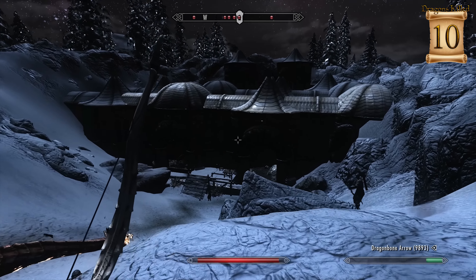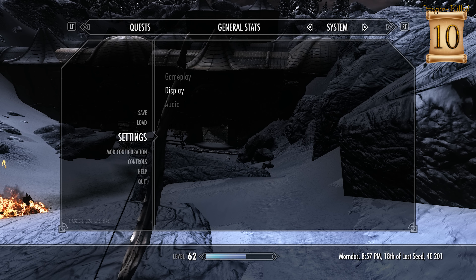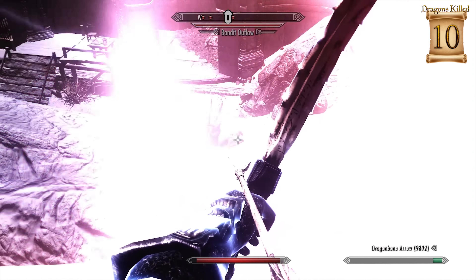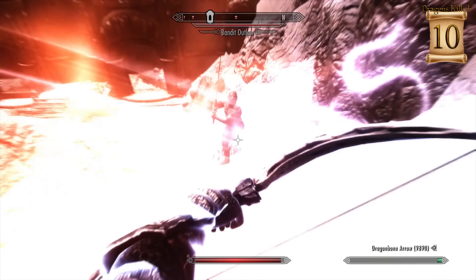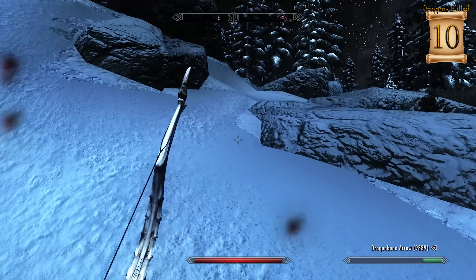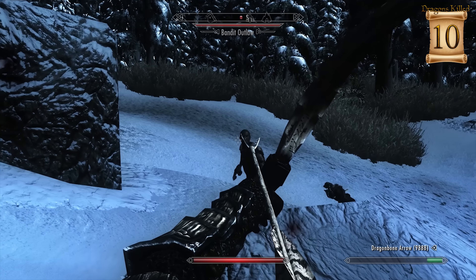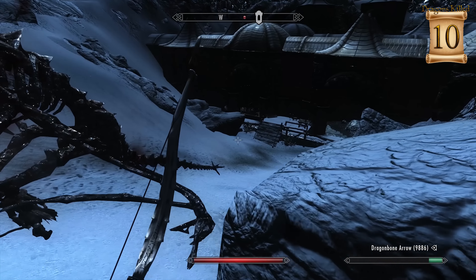And I suppose we can also take down these people — they're going to go down so easily. Let me actually turn up my difficulty to Master just because. It'd be really sad if I died here, which I don't think is going to happen. Dang it, I can't see because of the dragon soul absorption. He died in one hit when I actually hit him. Wow, even on Master these bandits are just complete scrubs.